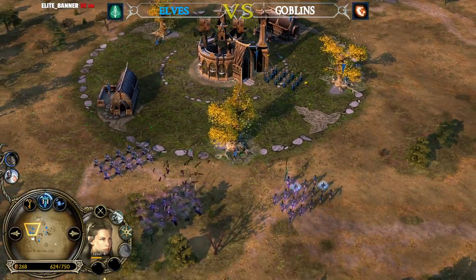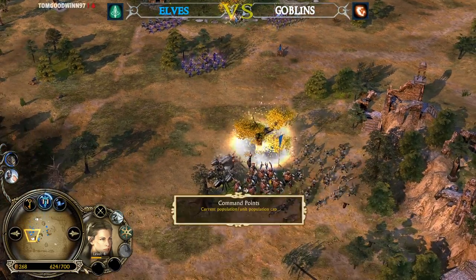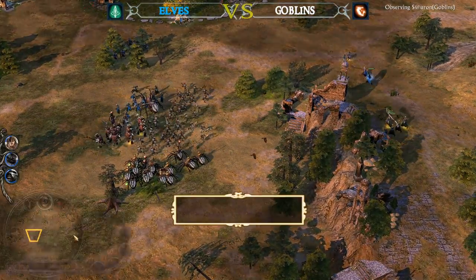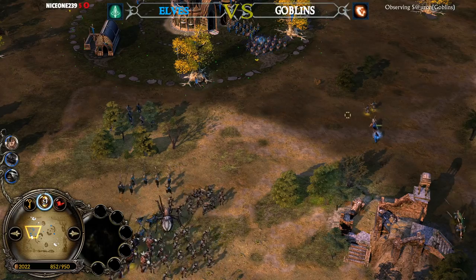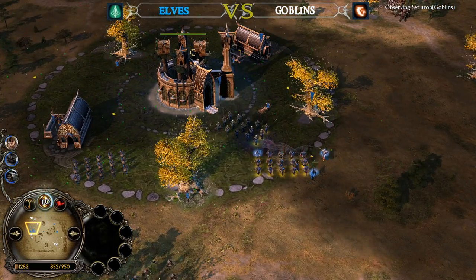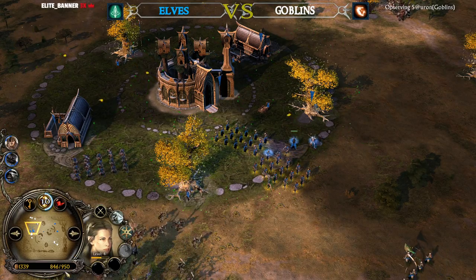11 power points collected for the Elven player after Heal and Foresight. He has 700 command points now because he keeps losing those Malone trees. On the other side, almost 10 power points collected after the Weapon of Dunland, the Cave Bats, and also the Warchant from Goblin player Sauron — and he has almost full command points.